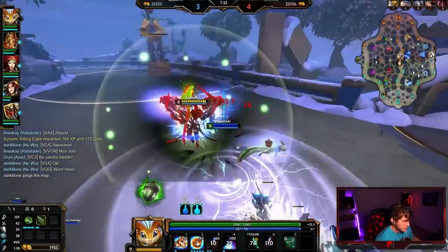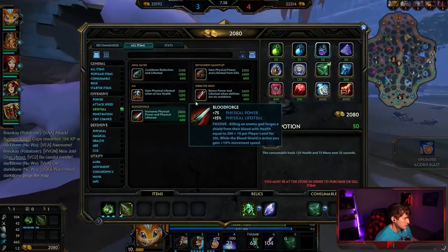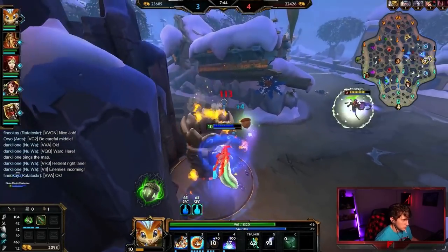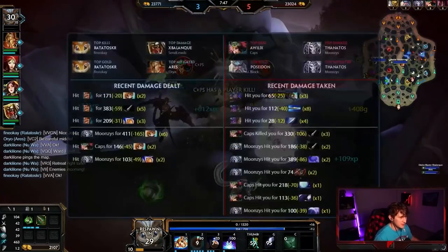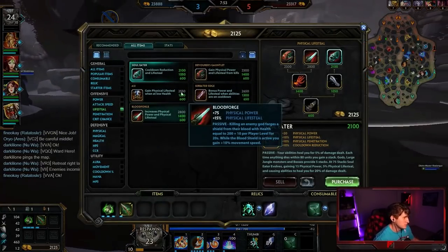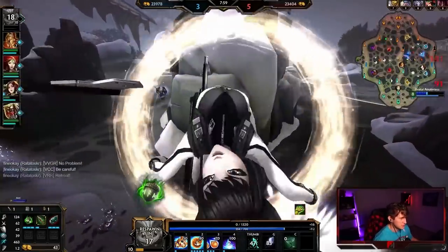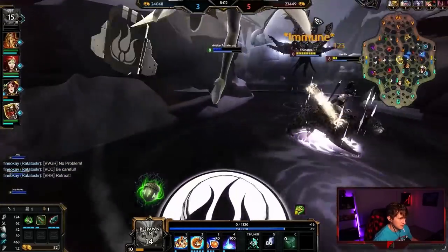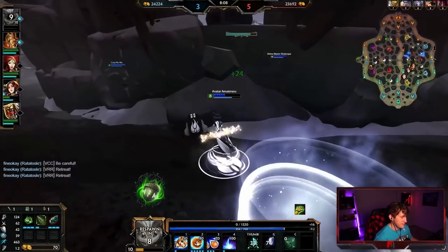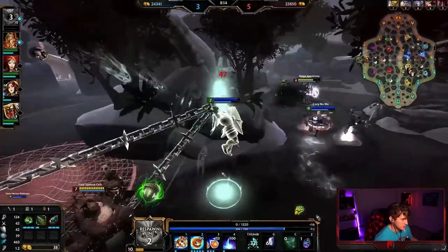I'll try and hit him with that so I can group up the wave. I just want to clear this wave and back up so I can get my Soul Eater, which is just 2100. Oh, I might be dead here. I'm indeed dead here — they said retreat right lane. I should have just backed. For some reason I thought Soul Eater was 2150. My memory has not served me well. But we'll take that death — I'm going to come back really strong with my full Soul Eater. I'm about to spawn and I have my ult.